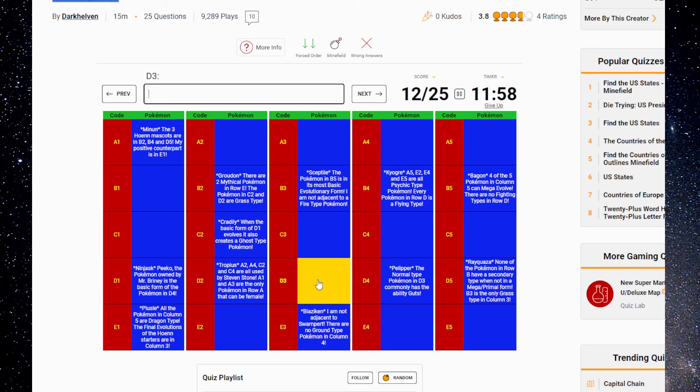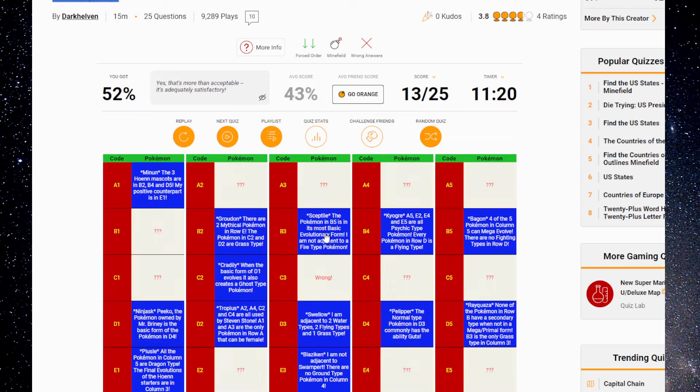So we can take a step back and think. It might be Linoone because you could go Guts with Façade, but I don't know for sure — I'm going to wait on that. They're all Flying, so it has to be a Flying type. So it's Swellow. I'm adjacent to two Water types, two Flying types, and one Grass type — Grass and Flying both. That's a Flying type as well. Two Water types — Swampert's here. No! How is it not? You must explain yourself, quiz.